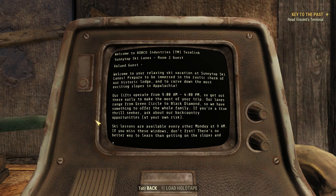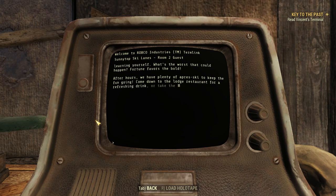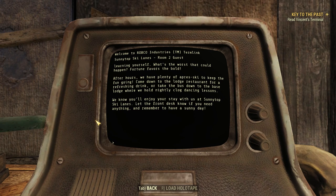Room 2 guest welcome message — valued guest. 'Welcome to your relaxing ski vacation at Sunny Top Ski Lanes. Prepare to be immersed in the rustic charm of our historic lodge and to carve down the most exciting slopes in Appalachia. Our lifts operate from 9am to 4pm, so get out there early to make the most of your trip. Our lanes range from Green Circle to Black Diamond, so we have something to offer the whole family. If you're a true thrill seeker, ask about our backcountry opportunities at your own risk. Ski lessons are available every other Monday at 9am. After hours, we have plenty of apres-ski — come down to the lodge restaurant for a refreshing drink or take the bus down to the base lodge where we hold nightly clock dancing lessons. We know you'll enjoy your stay at Sunny Top Ski Lanes!'